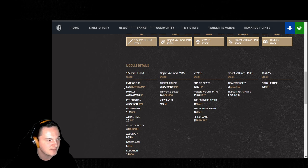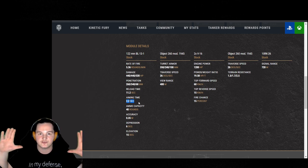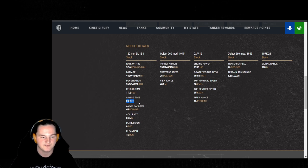Looking at the overall gun stats: we have 5.36 rounds per minute. Base reload is 11.2 seconds and aim time is 2.2 seconds. I did learn something new about aim time — the 2.2 seconds is how long it takes to close 60% of your bloom. That last 40% is just focusing in. We have 40 round capacity, which means you can take a healthy amount of whatever rounds you really want. Accuracy is 0.35, which is fantastic. 6 degrees of gun depression.